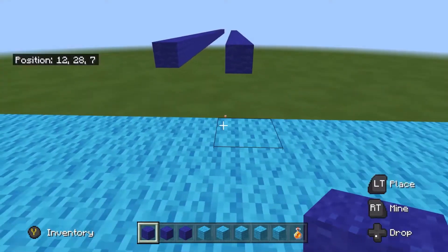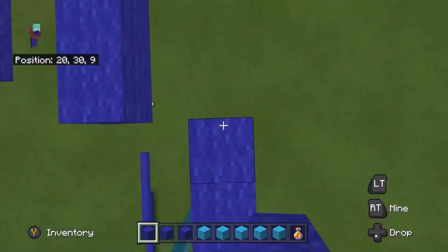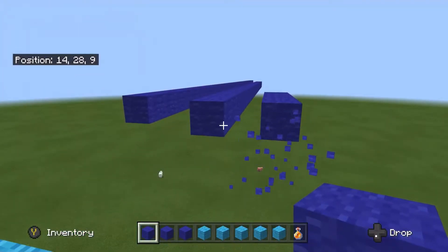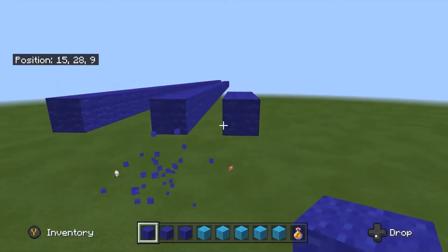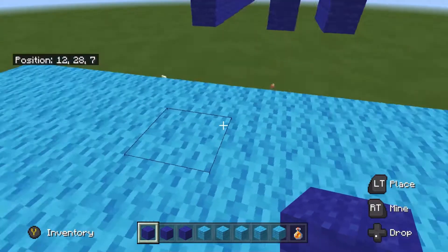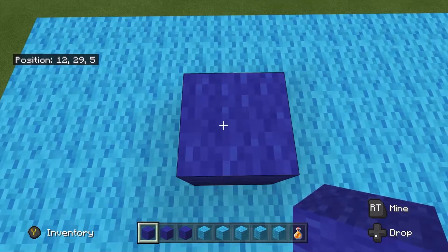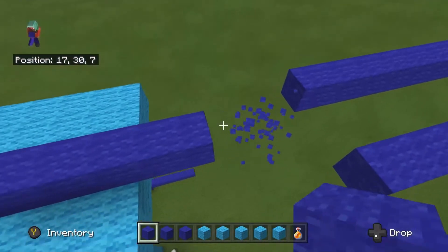Once you get that down — the two-block beginner method — you can move on to the advanced method. The advanced method is a lot quicker and it's needed if you want to be playing on the Hive, Mindplex, and all sorts of those games, because the beginner method takes a good one second out of your time.